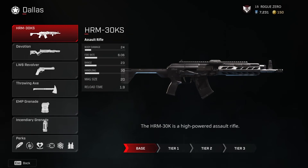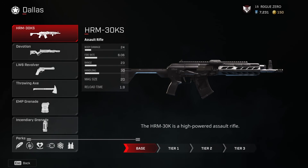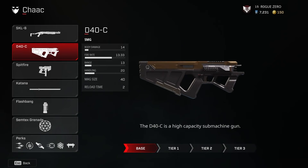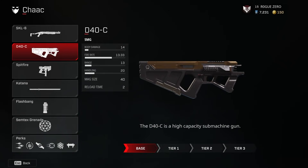Some ARs and SMGs will be seeing balance tweaks. We go into the why for these changes very in-depth on our update show. The what for these changes are as follows: Harm 30k and Sahara will be seeing hipfire accuracy reductions; the Mark IV will be seeing a ranged reduction; the D40C, LMPX, and 24S will all be seeing an aim-over-shoulder accuracy increase, with the LMPX and D40C also seeing slight range increases as well.